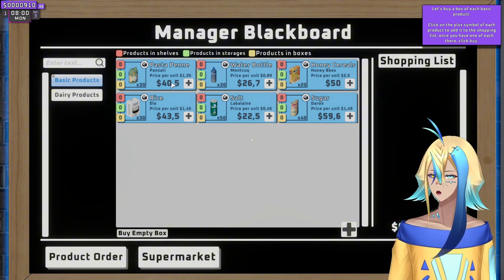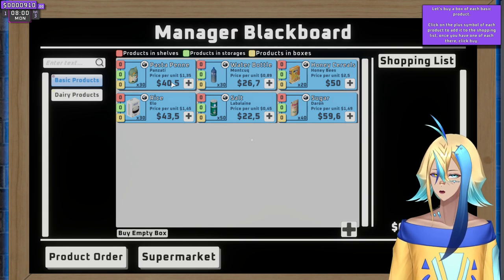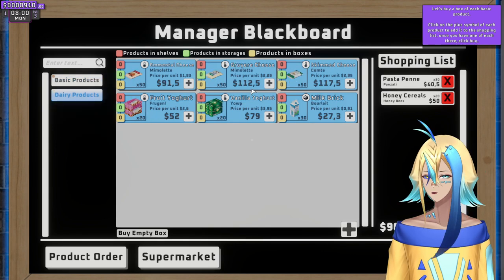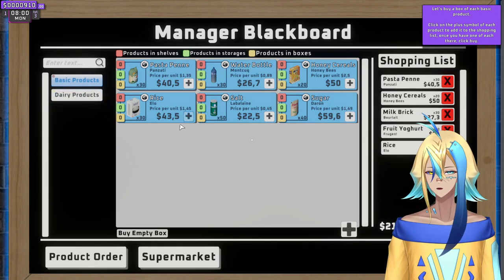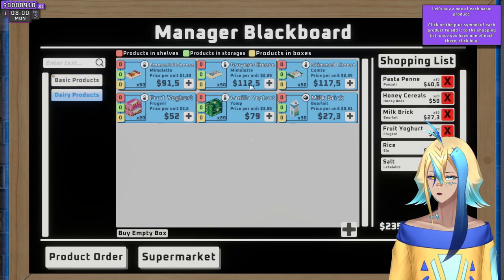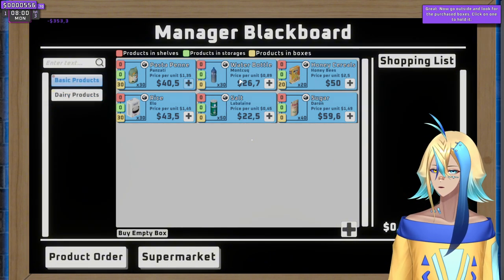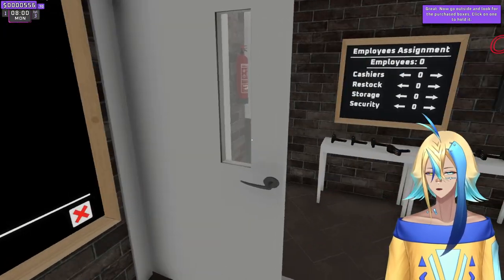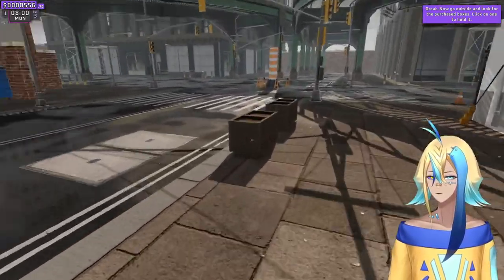What should we get first? We have 900. Should we get pasta? Cereal? Dairy products — get some milk, yogurt, get some rice, get some salt. And we get some produce — cheese. I don't think we have any produce yet. So I bought a lot of stuff. Let's do that for now.